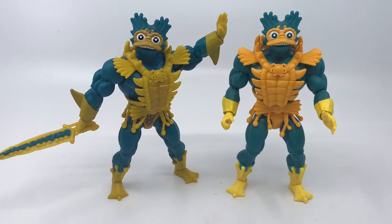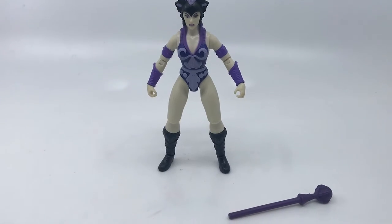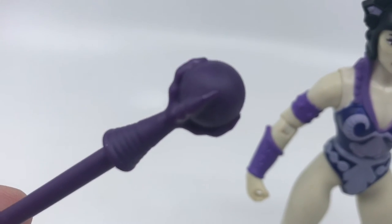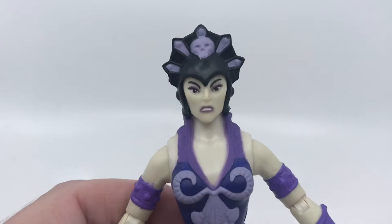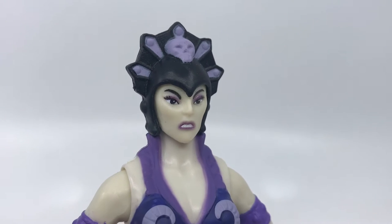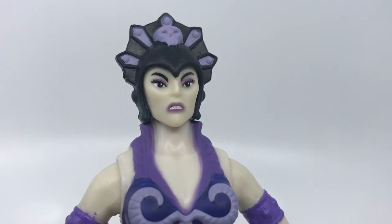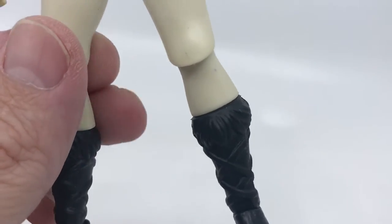The final figure in this wave is Evil Lynn. She has a short staff — cast in one colour purple, with the orb and the clawed hand holding it. We have Evil Lynn here. As I said, this is the same figure as the initial one, just with paler skin as opposed to the yellow skin. She's got the skull on the top, some nice little paint work, a scowl, and the purple wristbands.